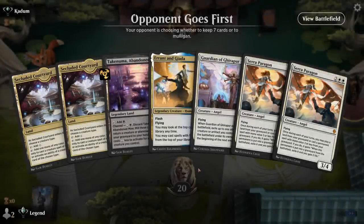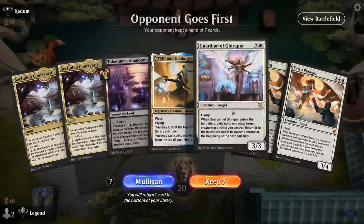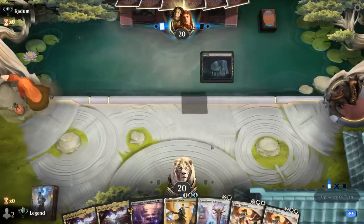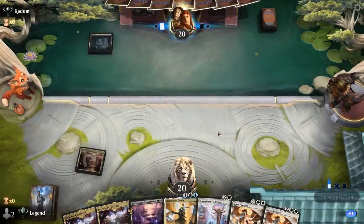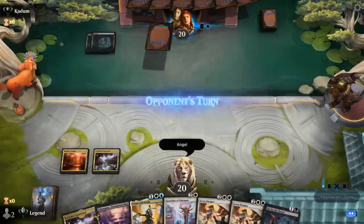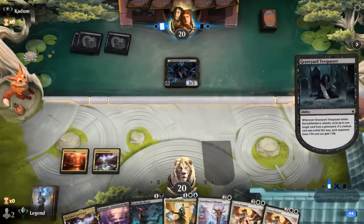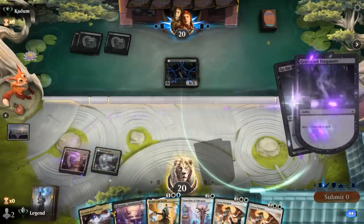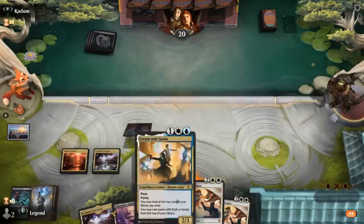Game 4, we're on the draw with a slow hand — no early interaction, no Jada, but we have Errant and Jada and Seraph Paragon. Xander's Lounge gives more basic land types in case we pick up a Leyline Binding. Go for the Throat helps answer the opponent's 3-drop. A Trespasser appears — we probably discard a Guardian since we can get it back with Paragon, then play Errant and Jada next turn.